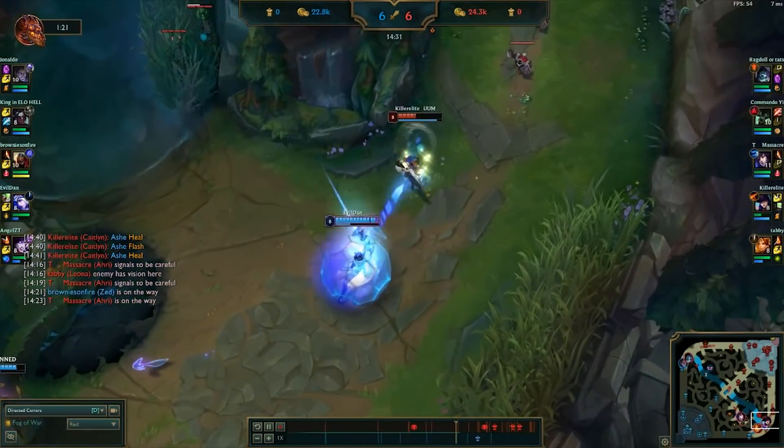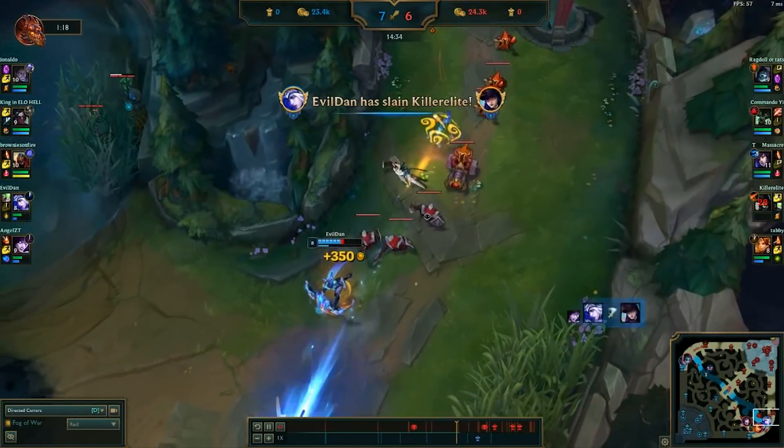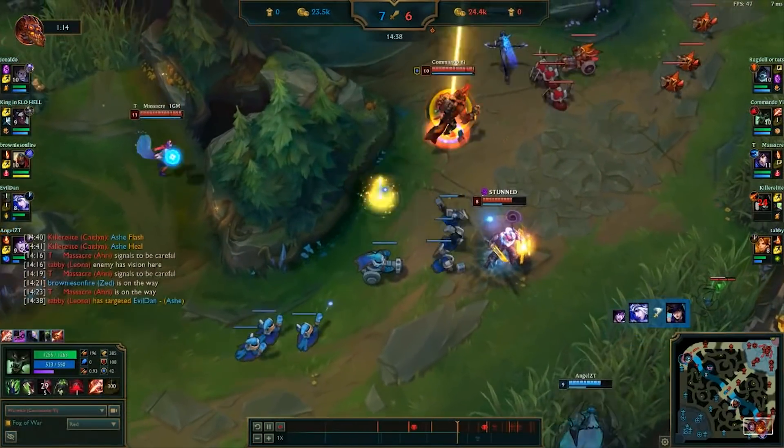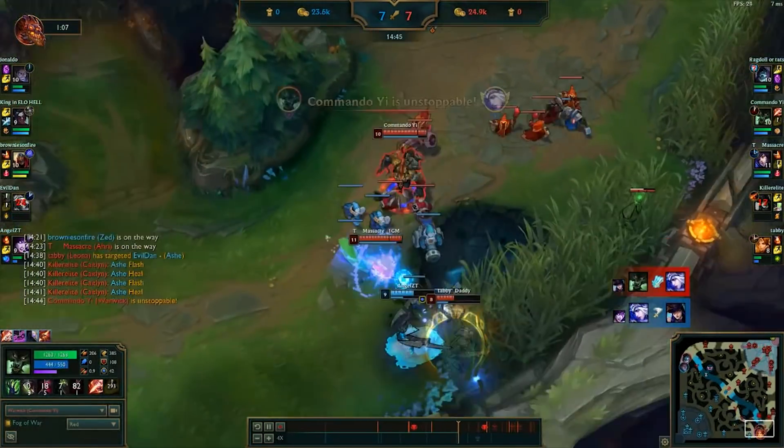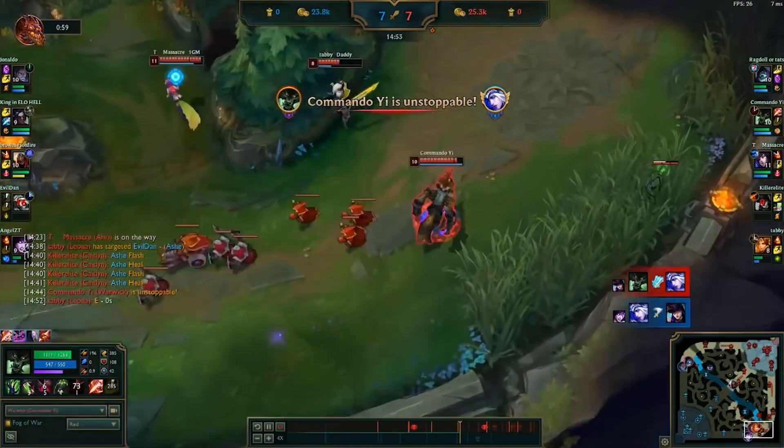After setting up, the enemy Ashe lands an arrow on our Caitlyn and takes her down. After a brief distraction in the enemy jungle, we come in from behind, taking down the enemy Ashe and avenging our Caitlyn. We almost get a kill on the enemy Morgana as well, but she manages to barely get away.